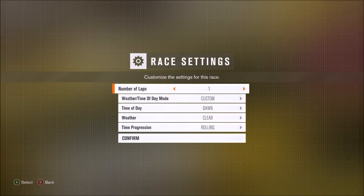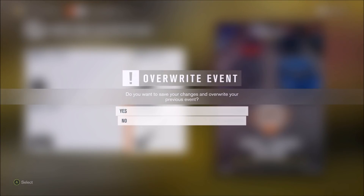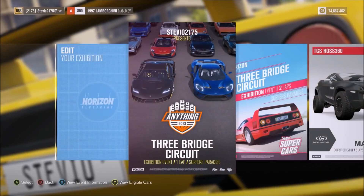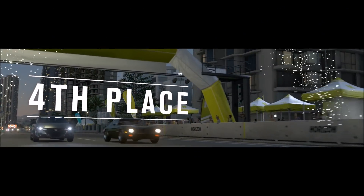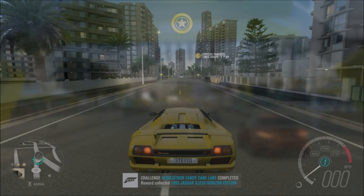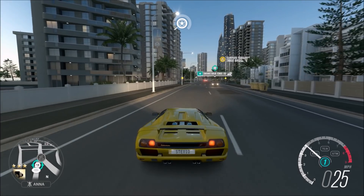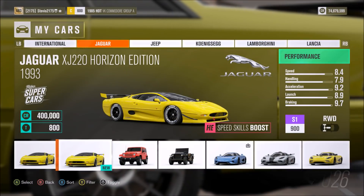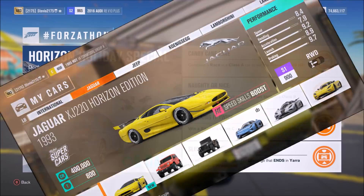Go to race settings and just make sure you have a one-lap circuit race set up, which I pretty much always have because I've done this so many times. But for anyone new, you just have to complete the race — you don't need to win, you don't need to come in first place. Just to make that very clear, and you can still win that Jaguar XJ220 Horizon Edition, which you can see here. I've had probably three or four of these already, so not a big deal for me personally.